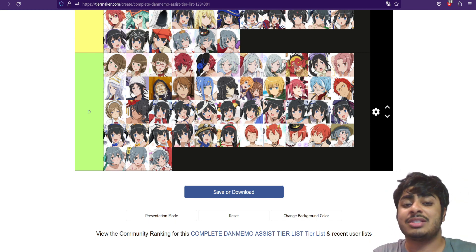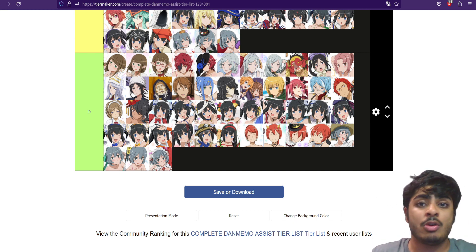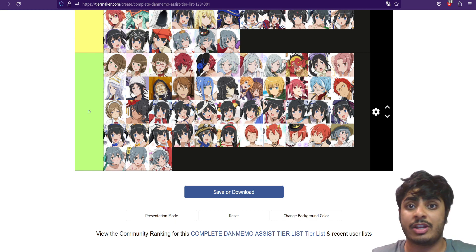This assist tier list is a little bit different compared to the adventure tier list because we are including a lot of four-star free-to-play assists, whereas the adventure tier list had no four-star free-to-play adventurers at all, funnily enough.